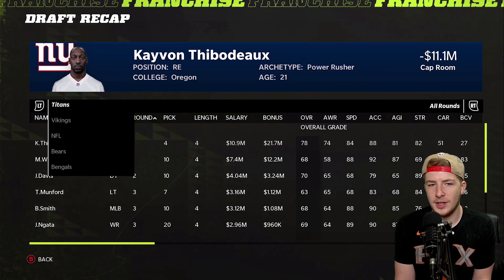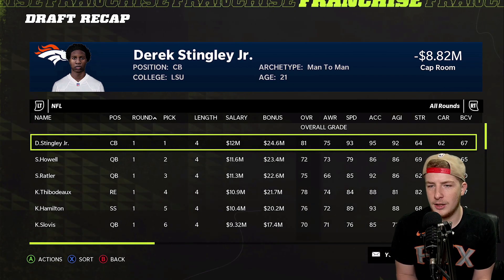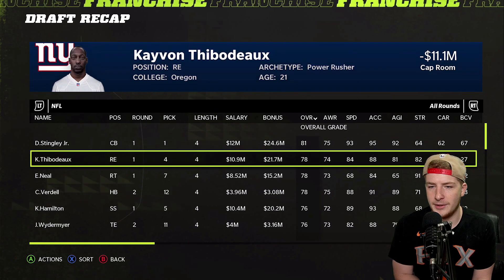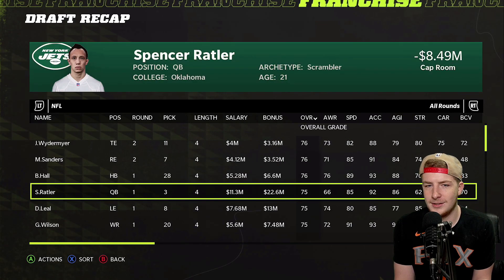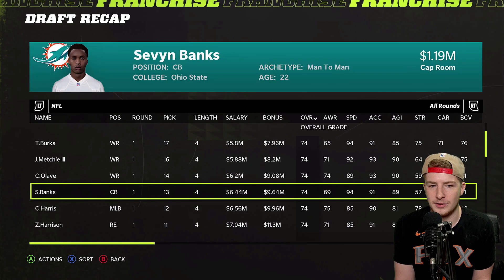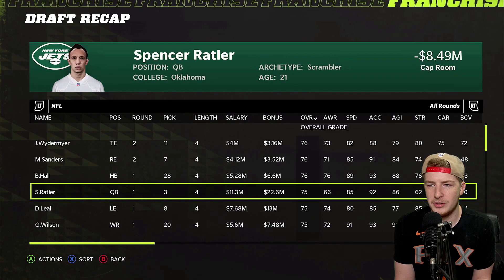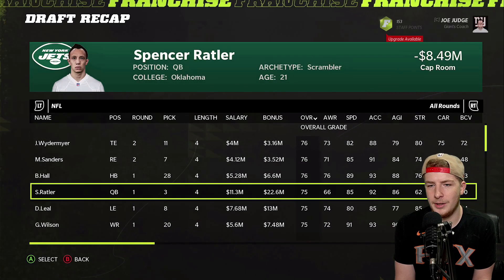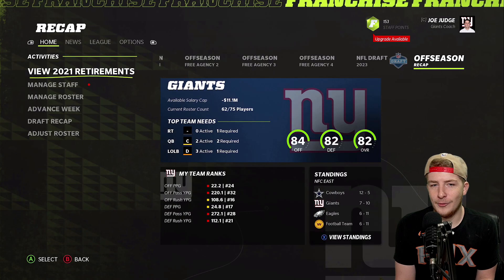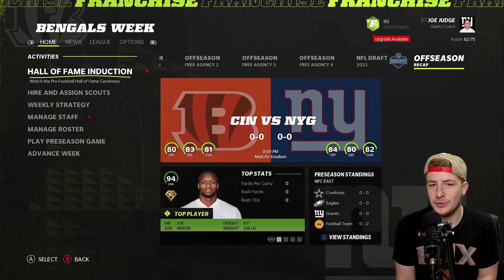Looking at the other quarterbacks, Spencer Rattler had hidden development and was the best option — we probably should have traded up. Singletary was the best overall player in the draft. Our team outside of Daniel Jones is pretty good — we're an 82 overall team. Going into season two, Daniel Jones is on normal development at quarterback with Malik Willis as backup. The weapons are solid: Saquon Barkley, good receivers, and some offensive line help.